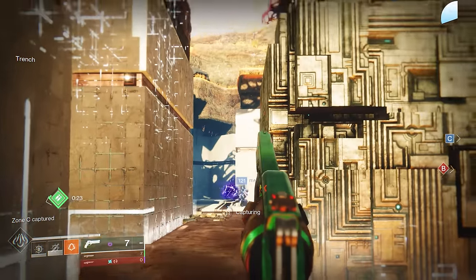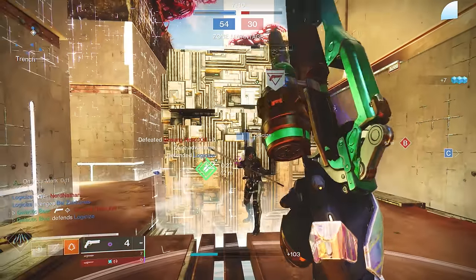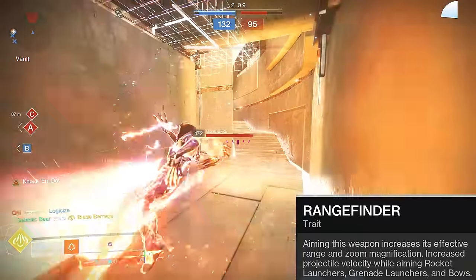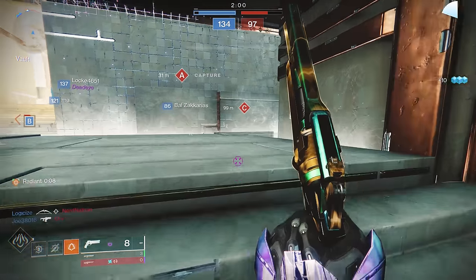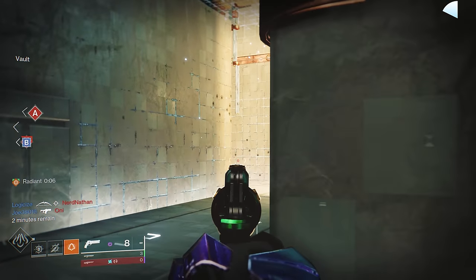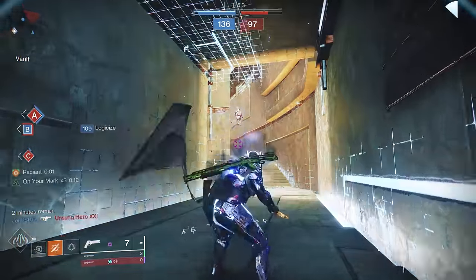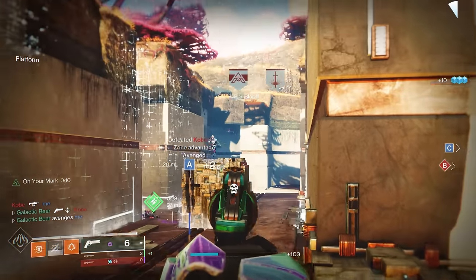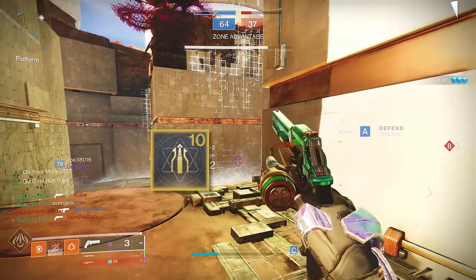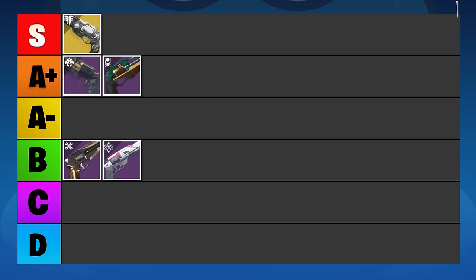Bringing it back to Bottom Dollar — this hand cannon has an extremely clean sight aesthetic and excellent base range. Rangefinder extends your optimal range and Explosive Payload can partially mitigate damage drop-off. If you opt for the maximum range roll, you'll be sitting at a painfully low 18 stability, which will butcher your accuracy when flinched. A more balanced approach with Smallbore and a stability masterwork gives you more than 40 meters of optimal range with a decent 45 stability. Bottom Dollar is really great overall and I'm putting it up in the A-plus tier.